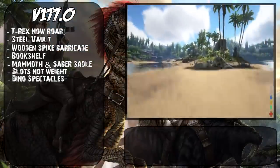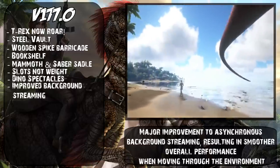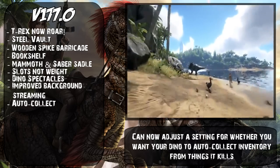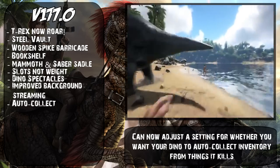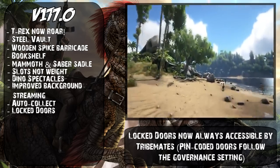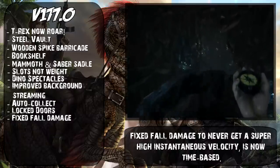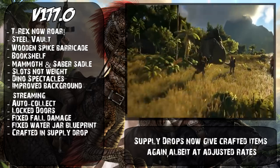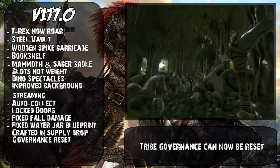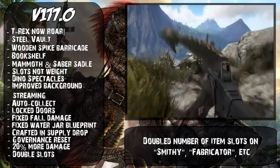That's it for most of the major stuff. Here are the tweaked changes and quality of life improvements: major improvement to asynchronous background streaming for smoother performance; you can now adjust a setting for dino auto-collect from kills; locked doors are always accessible by tribe mates; pin-coded doors follow governance settings; fall damage is now time-based; fixed water jar blueprint; supply drops now give crafted items again at adjusted rates; tribe governance can now be reset; guns and explosives are 20% more effective against dinos; and the number of item slots in the smithy, fabricator, etc. has been doubled.